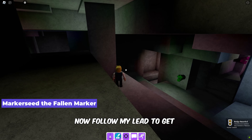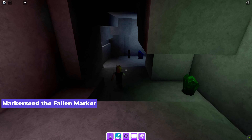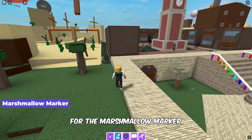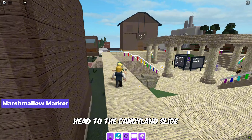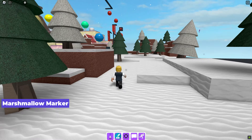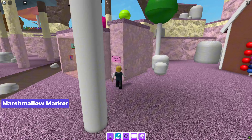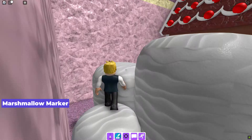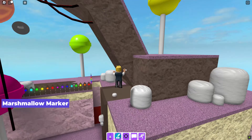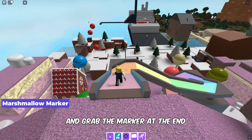Now follow my lead to get the fallen marker. For the marshmallow marker, head to the candy land slide, go down the slide, and grab the marker at the end.